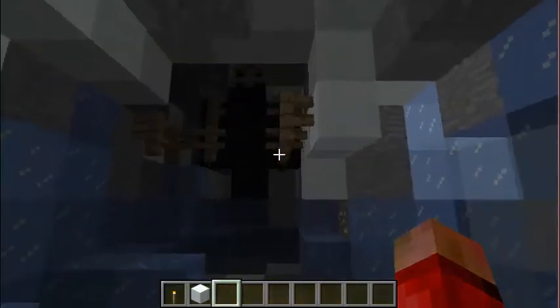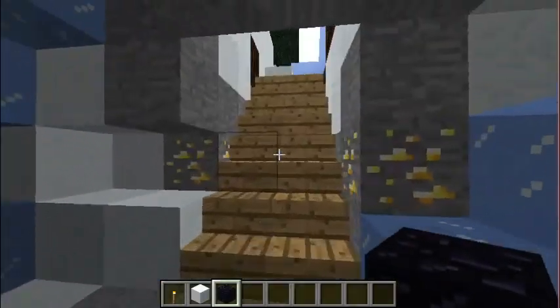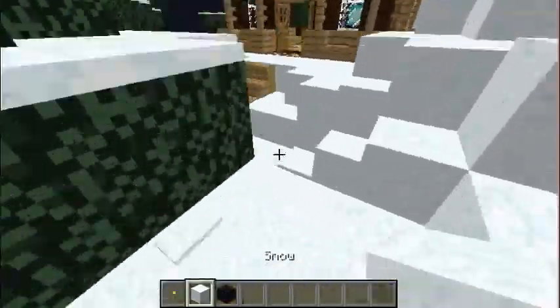So this is a DTC map — Destroy the Core — so as you can see here there's a core. You could break and leak it. And yeah, basically that's it.